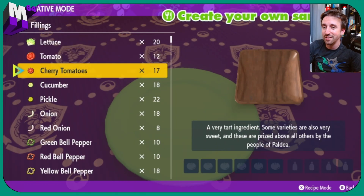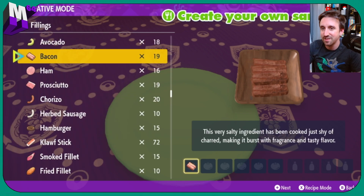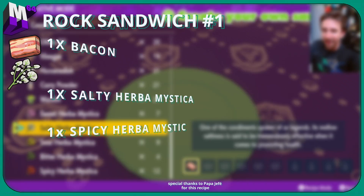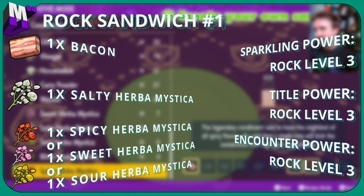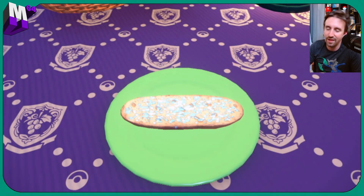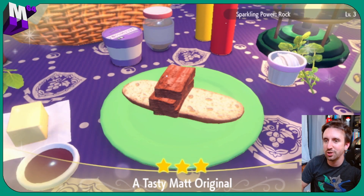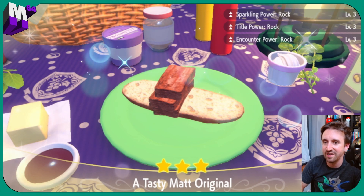Rock is one of our easier sandwiches because the one-ingredient sandwich gets a lot done. If you have sweet, spicy, or sour Herba Mystica with that salty, you just gotta grab this bacon and then grab salty for sure, and then sweet, spicy, or sour. I'm gonna do spicy as always because I have the most of those. I'm gonna put them on the bread, and this is gonna get us that level three, level three, level three.